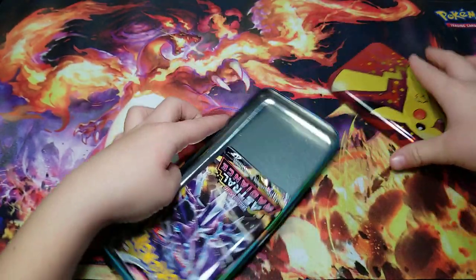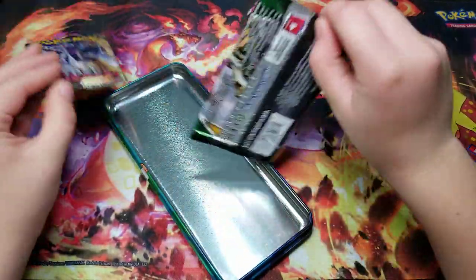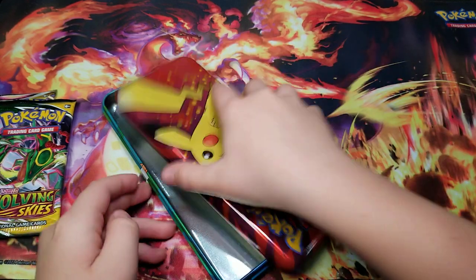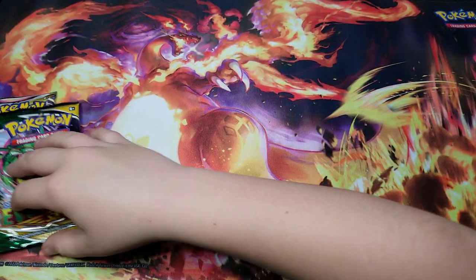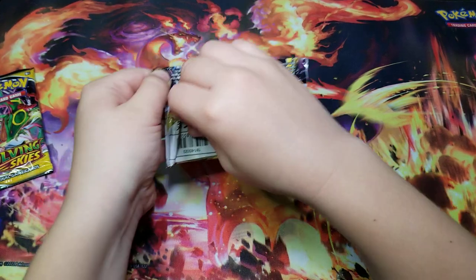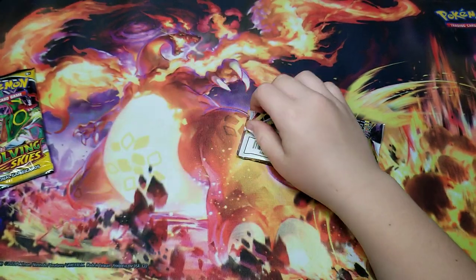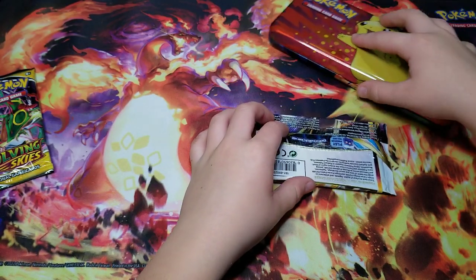Got it open! We got some After Radiance and we got Evolving Skies — ha, we got Evolving Skies out of this! Let's open the Evolving Skies last, because you know what you could get — you could get the Umbreon VMAX out of this, and we already got it from the tin.